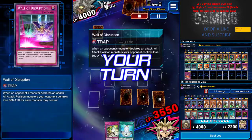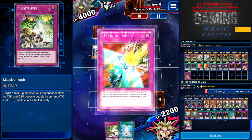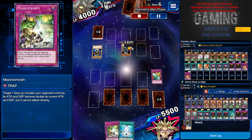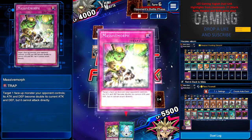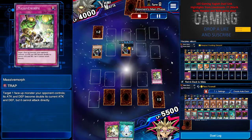Basically this is a Catapult Turtle effect deck. All you need to do is to have enough life points — stay in the late stage, use Massivemorph to pump up one of the monsters, and use the Catapult Turtle effect to deal effect damage to Yami Marik for the farm.